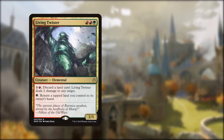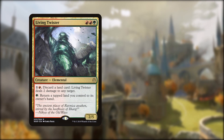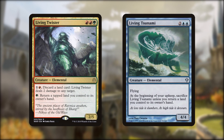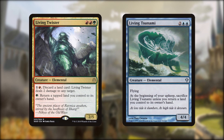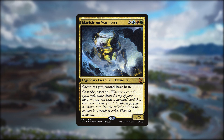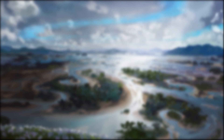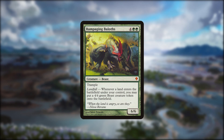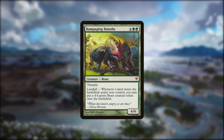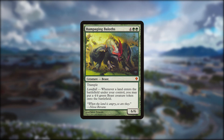Being able to tap a forest and bounce it to our hand means we've always got a way to trigger Omnath and keep drawing those cards. Living Tsunami does a very similar thing, which is really powerful. Finally for the elementals we've got Maelstrom Wanderer — no real reason other than that it's just plain cool. Other non-elementals in the deck include Rampaging Baloths, which has a great landfall trigger, but won't add much else to our synergy, unless we run Arcane Adaptation maybe.